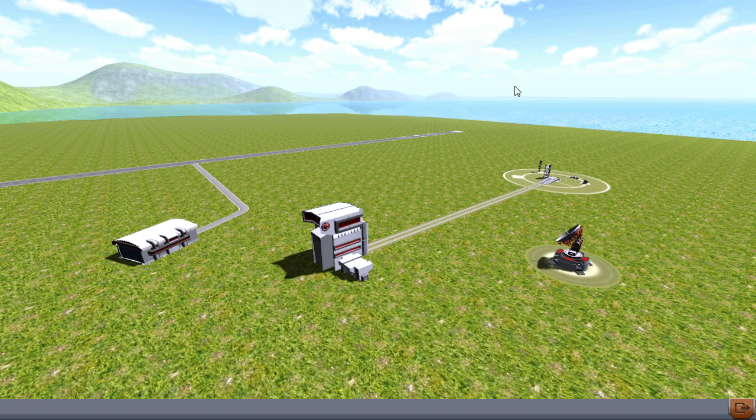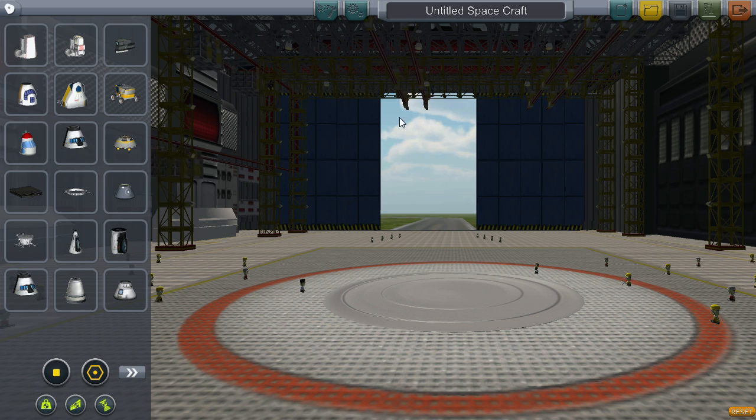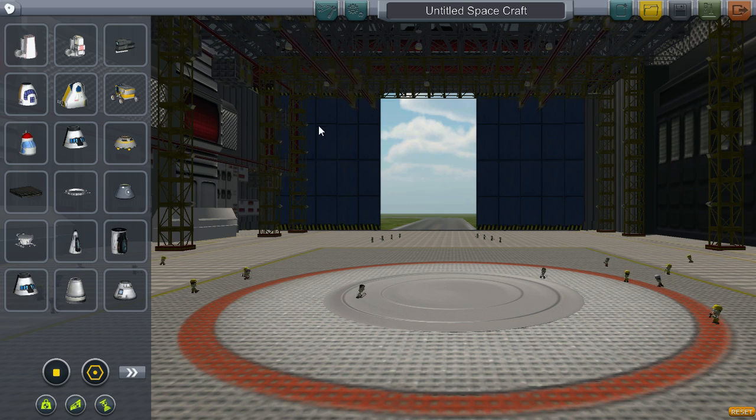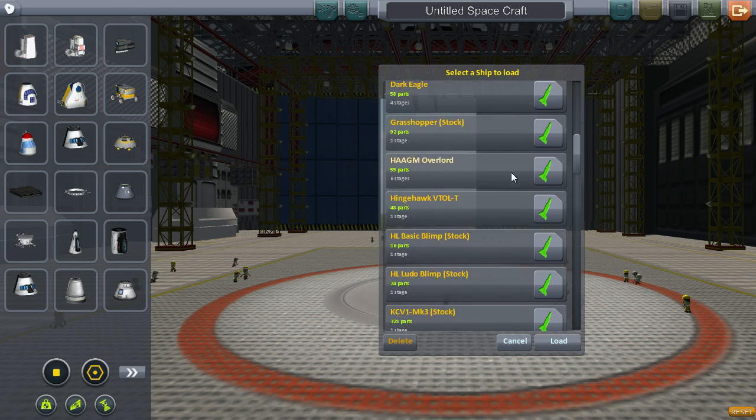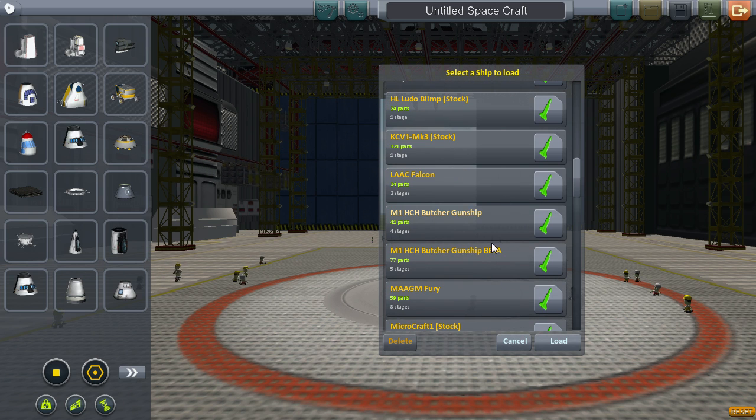In the last couple of versions we had Damned Aerospace, but unfortunately they didn't update yet for this 0.18 patch. So we're using something even better — we're using the Fire Spitter mod. It's so much better than what we're used to, like Damned Aerospace.